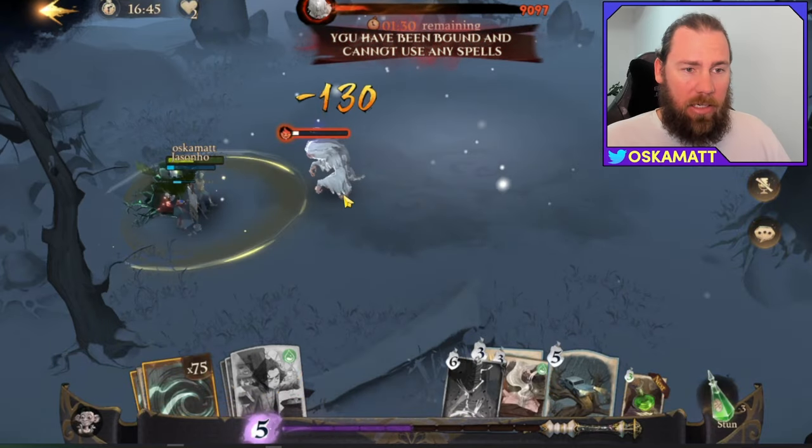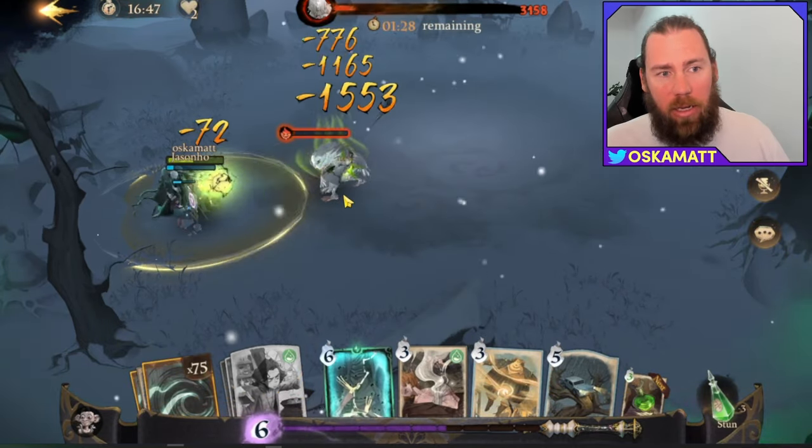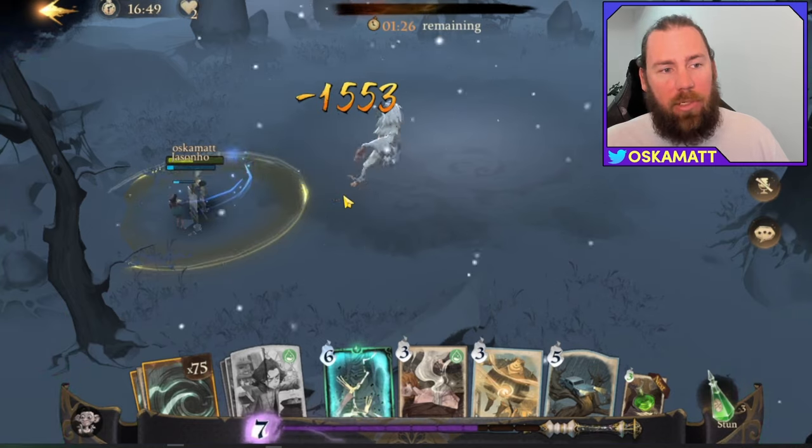My summons then just got absolutely obliterated - it's not even worth putting summons up. So there's a very quick guide to the Demi guys: keep him at long range, use long range attacks, and make sure you avoid the lightning.